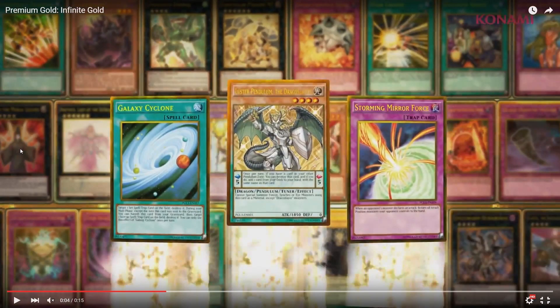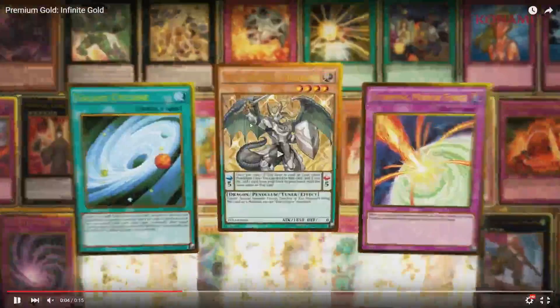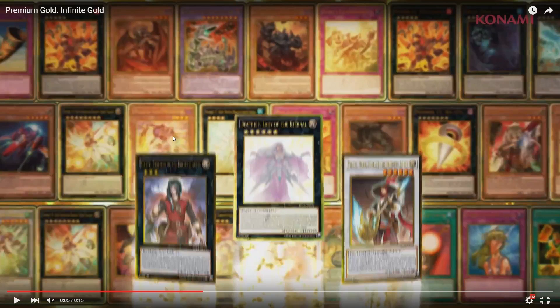Next scene: Nerido. Like I said, all the Burning Abyss cards are going to be in here. There's the Evilswarm Ouroboros. We got Castel. This is going to be a crazy set.